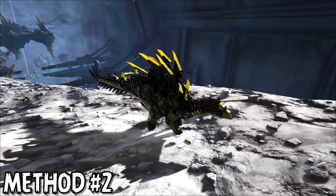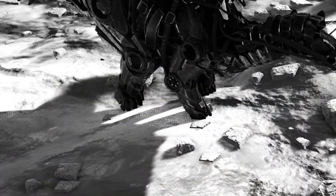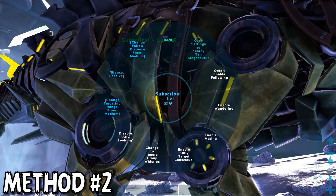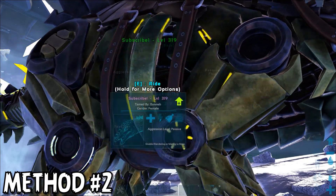Method number two is to sit on the back of a Stegosaurus set to Hardened Plates mode while you DPS it down using a ranged weapon. Make sure your Stegosaurus is set to passive before beginning to tame the Void Worm, as if not, it could really mess things up in just a minute.